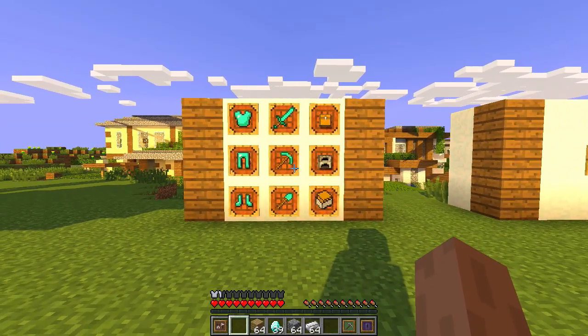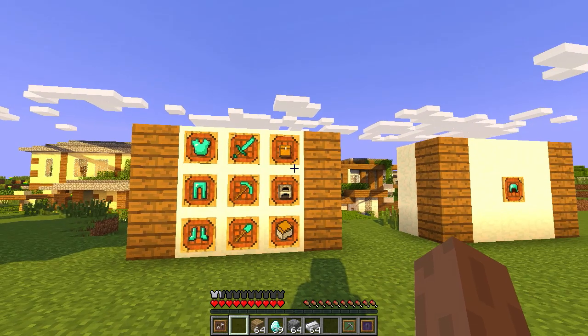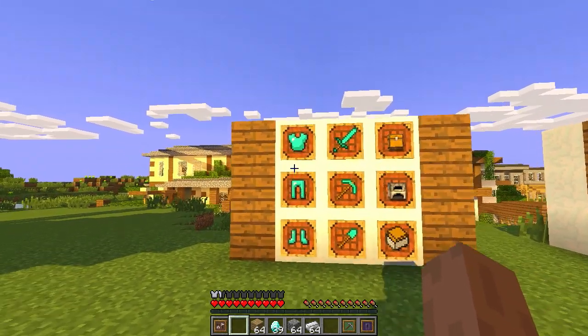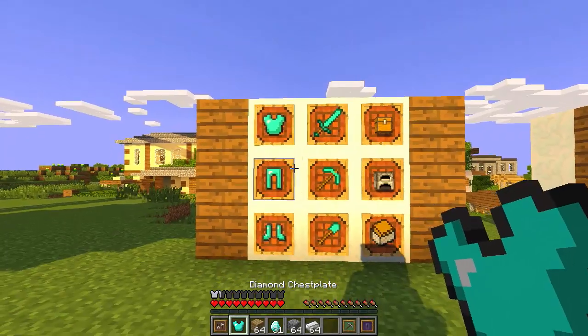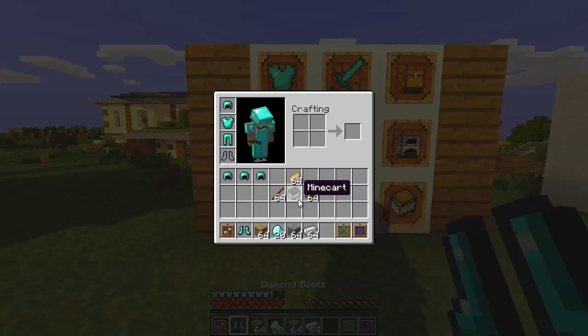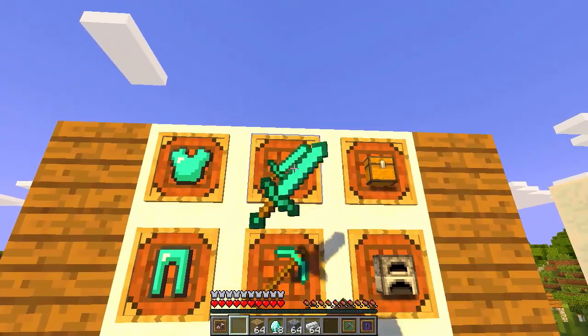I'd recommend using this mod for stuff you use regularly — for example, if you make a lot of chests, set this up so you can quickly grab them. Can I make a diamond chest plate? Yes. Leggings? Yes. Boots? Nice — they went on straight away. Can I make a sword? Brilliant, because I had sticks in there.